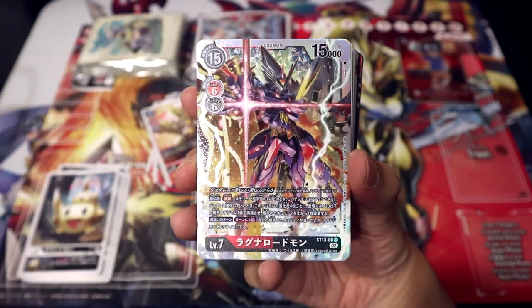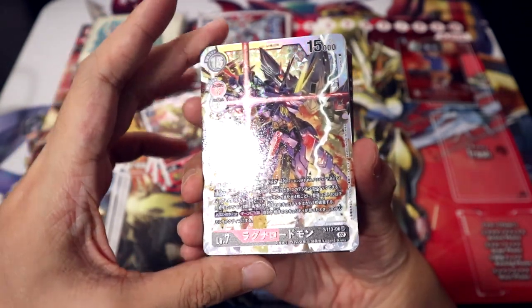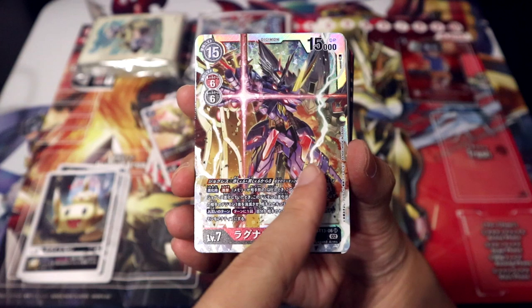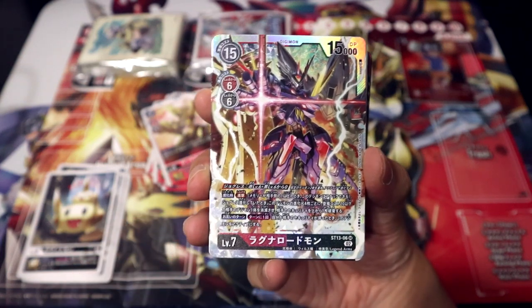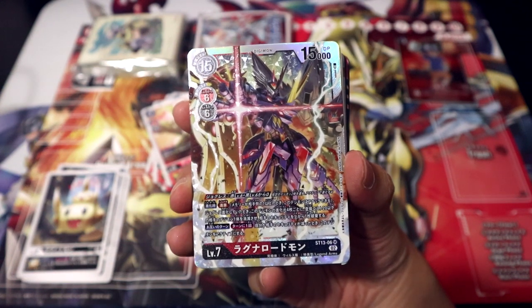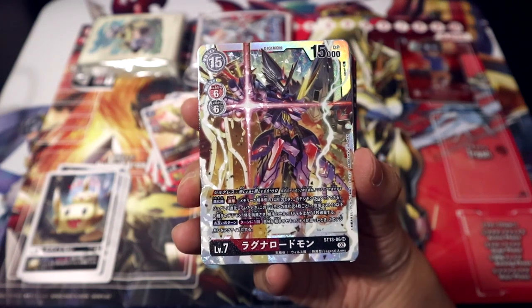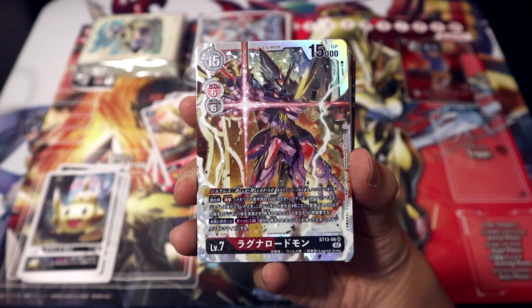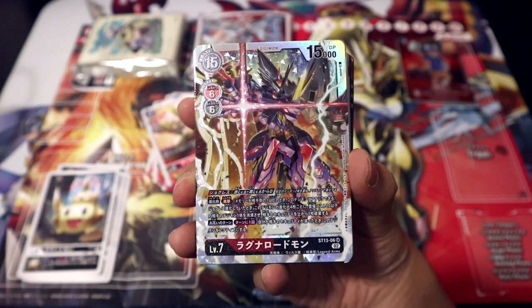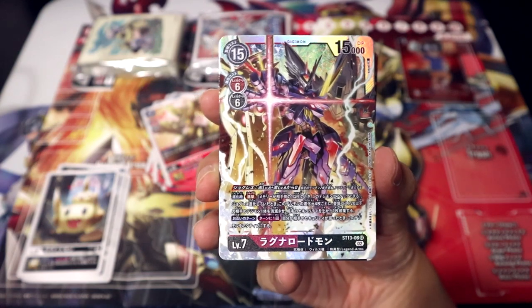And our second SR is going to be Ragnalordmon himself, appearing as a red-black hybrid Digimon with DNA Digivolve. Once again, the unique foiling is just incredible — there's actually foil carefully embroidered just within the lightning itself, and that just looks so epic in person. DNA Digivolve: red level 6 plus black level 6. On Evolve: Blitz. And if you evolve by DNA Digivolve, for every four evolution cards this Digimon possesses, delete one opposing Digimon with a play cost of 20 or less, and trash your opponent's top security.